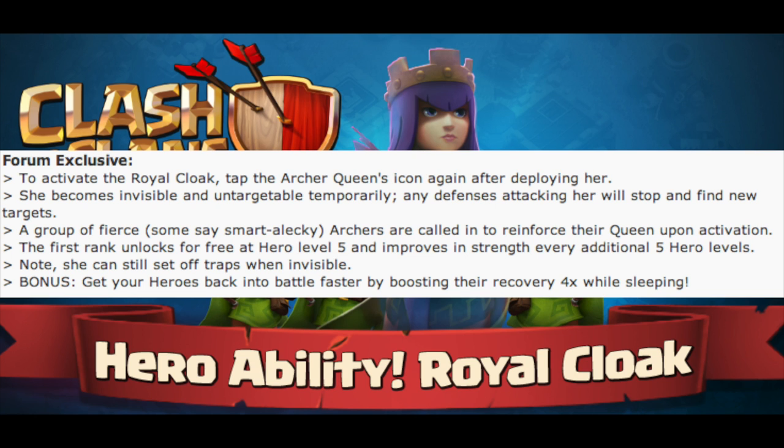The level of the Archers is going to depend on what you have unlocked in the Laboratory. Say if you have level five Archers unlocked, it's going to be level five Archers to come help out your Queen. Also like the Iron Fist for the Barbarian King, the first rank unlocks at level five — when you hit your Archer Queen to level five — and increases in strength for every five additional levels.